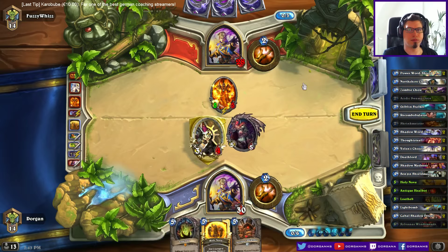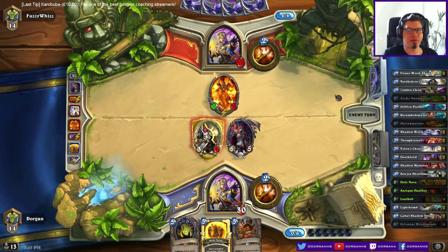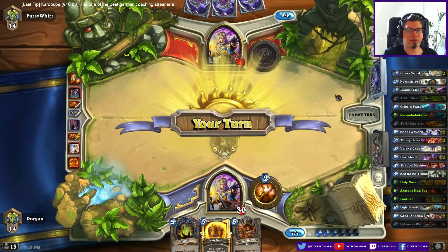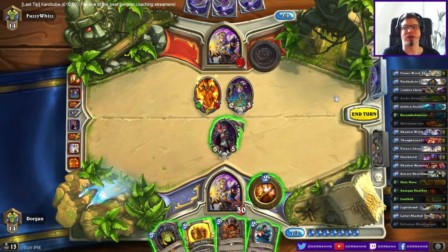I have no time for games. I want this Pyromancer — probably won't get it though if he doesn't play any more stuff. I can get a Zombie Chow. I definitely don't want to Recombobulate my Sylvanas. Power Word Shield or Lightwell's Chosen would have been really nice — I guess I take the Zombie Chow, it's the best I can get.